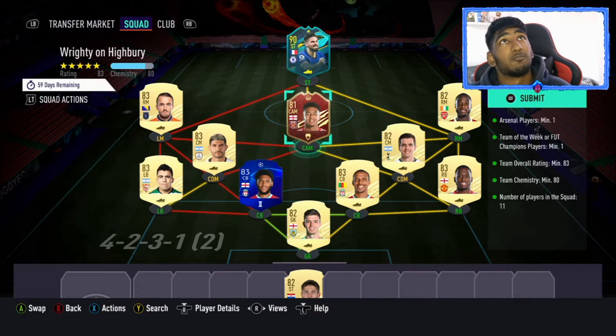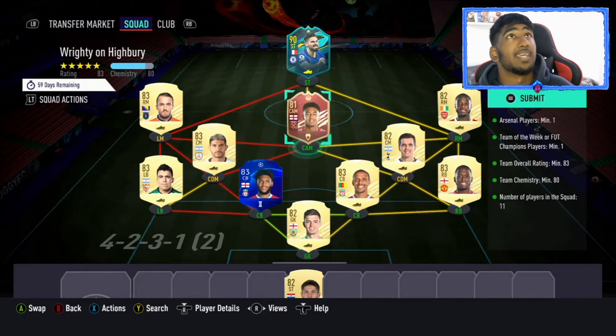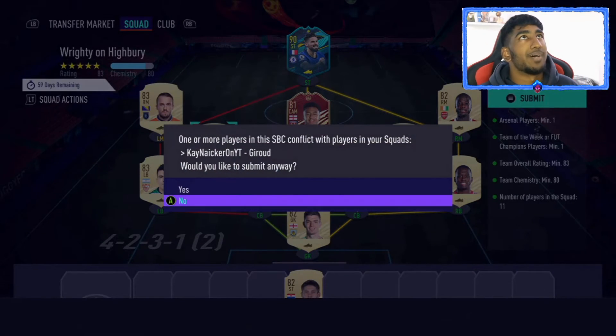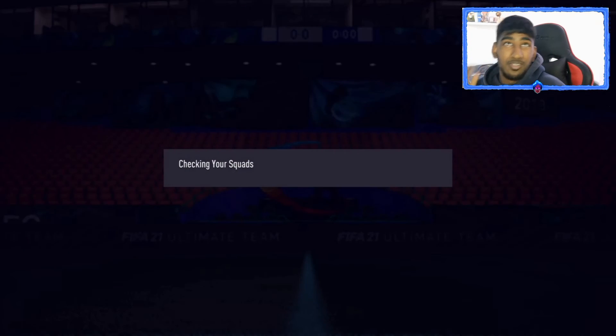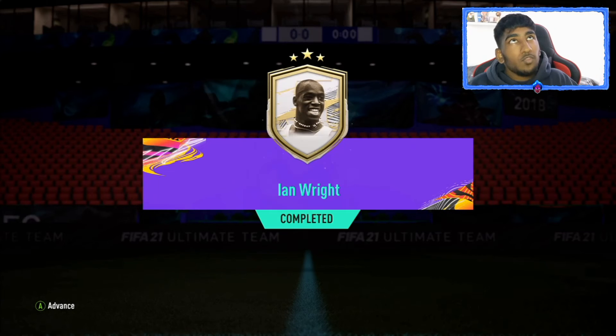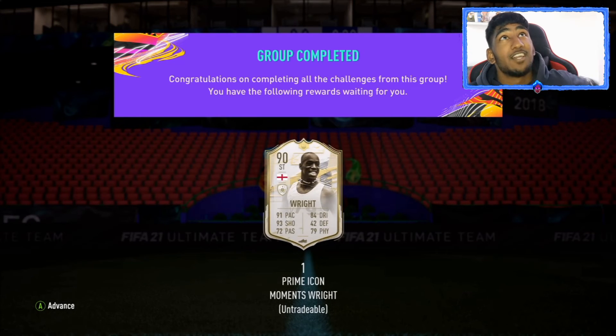This is the team I'll be putting in. Unfortunately I'm getting rid of Lingard — I have to do this anyway to get Ian Wright. So I'm going to submit it now. You get a jumbo premium gold pack, which is pretty bad, not going to lie. And as you can see, we have managed to get Ian Wright for under 100k plus fodder.